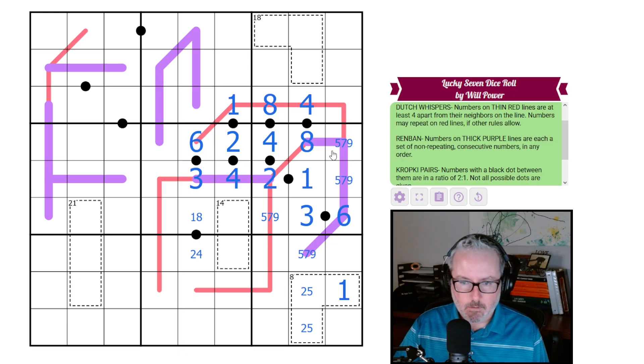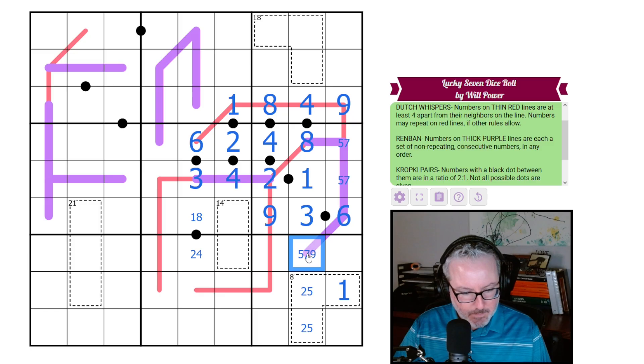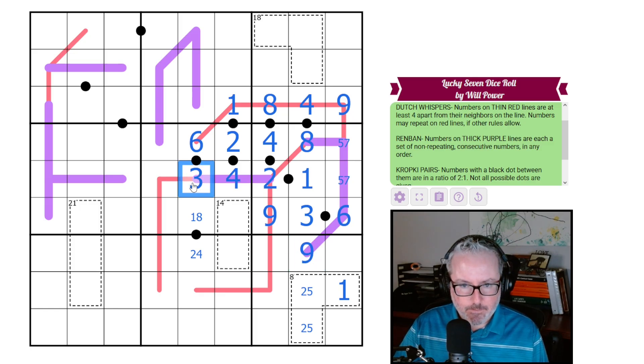Back to the Dutch whispers: this digit has to be at least four away from four, and it can't be eight, so it's nine. These are not nines — that's a five-seven, which means this is nine. The three here says we have to be at least seven. This has to be one, three, or five — it can't be one or five, so it's three. This has to be at least seven and it can't be eight or nine, so it is seven. This has to be from one, two, or three — can't be one or two, so it's three.